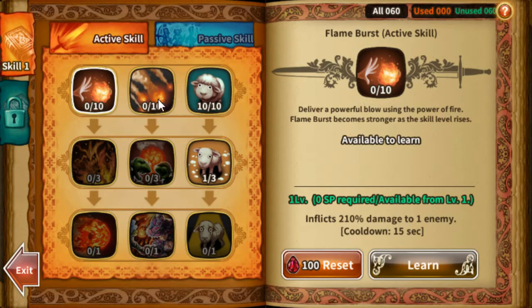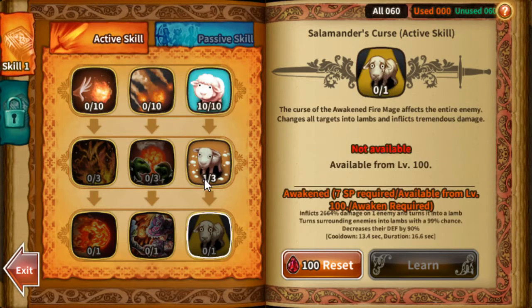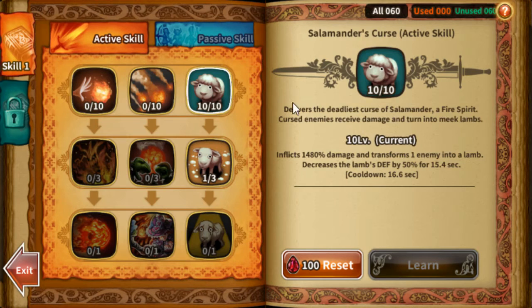The skills of a mage are mainly used for utility. As you can see, most of the popular skill builds for the mage — after the release of the awakened characters, the busters, and the dark soul keys — is the Salamander's Curse, used for utility.